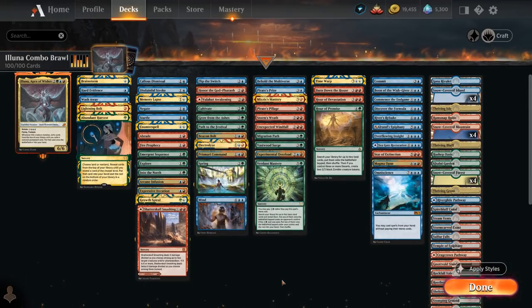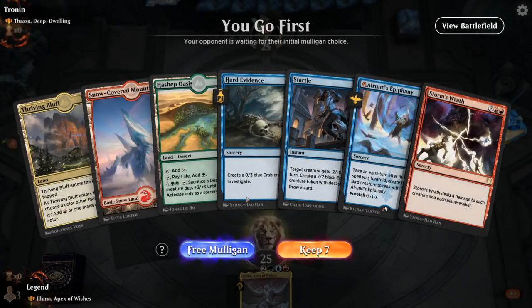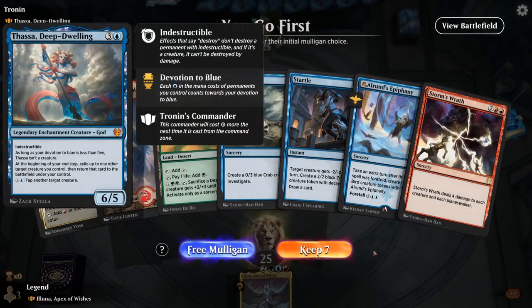So that's our Eluna combo deck. Let's jump into some games and see how the deck does. We're on the play facing Thassa Deep-Dwelling, so a Flicker deck.